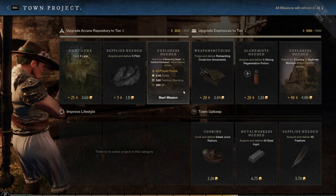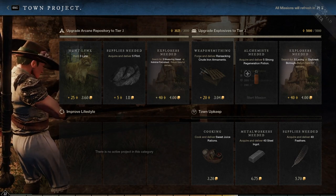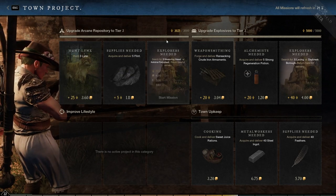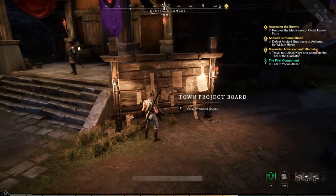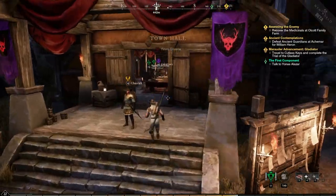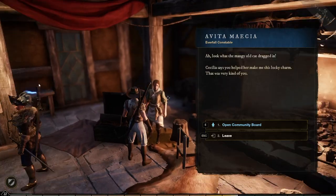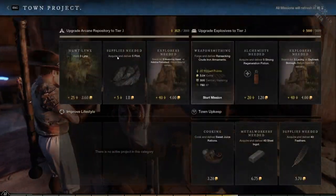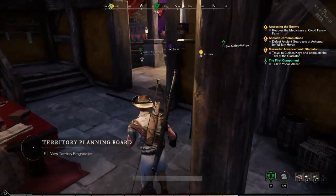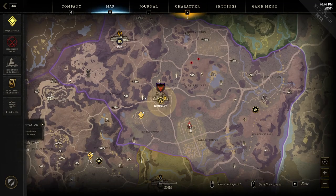Once a company takes control of a hamlet, additional upgrade quests become available on the town board for everyone to complete and turn in. You can access the town board both at the main board location and also through the town leader directly — they provide the exact same community board. So those are your two sources for town project quests.